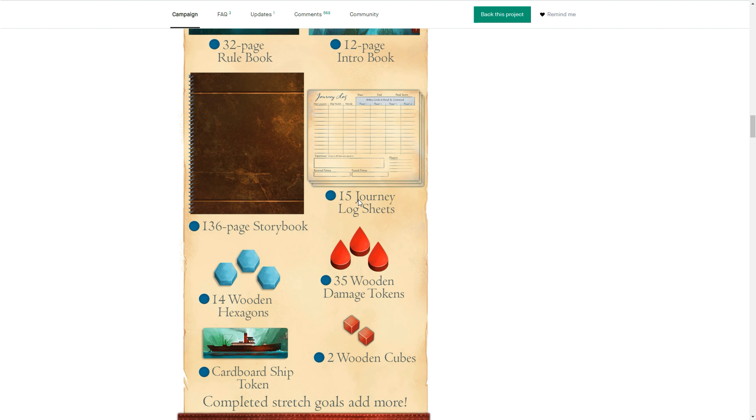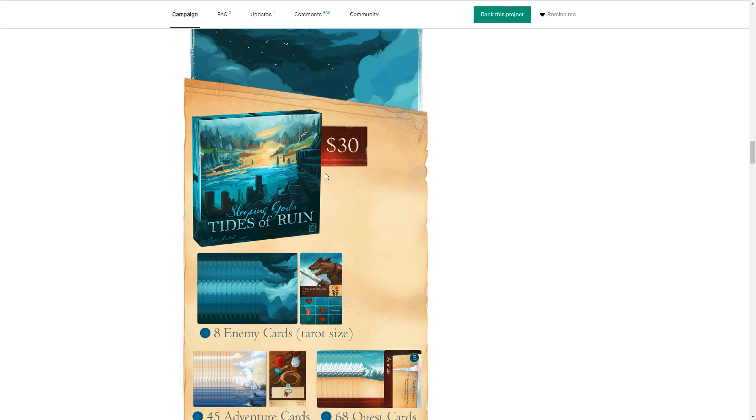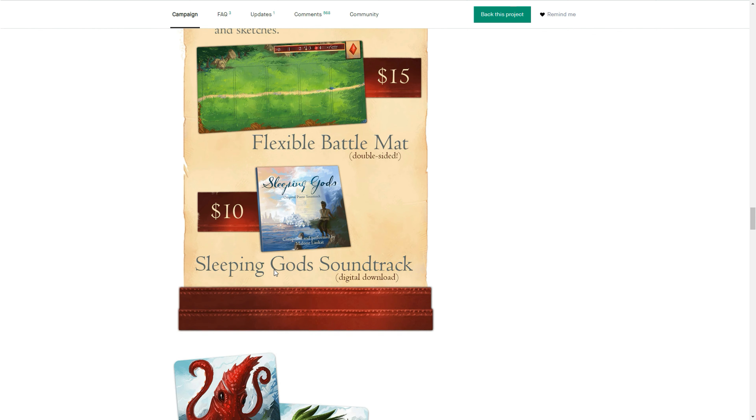He's got a 136-page storybook — his story writing is great so you won't be lacking there. There's also an expansion as part of this, which I didn't actually know about, including an 8-page atlas of additional content. You can get some coins, plus a Max Journal with 40 pages of lore, a flexible double-sided battle map, and a soundtrack — which I love. Stuff that draws you in terms of an immersive experience, like Joan of Arc recently landing for me with an associated soundtrack, really adds a whole other level to the experience.